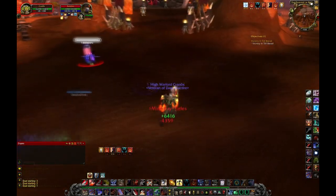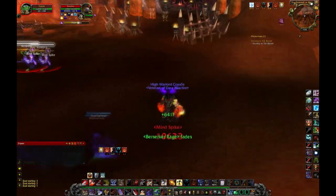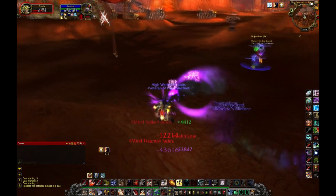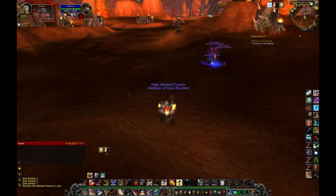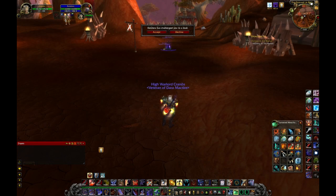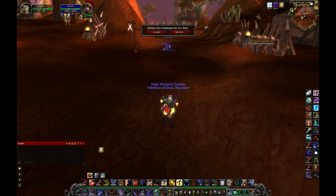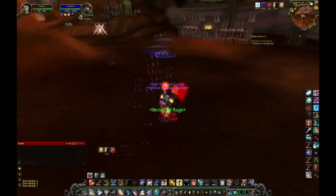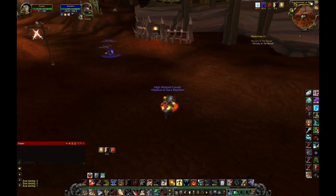Next, I'm going to show you an example of why you need to pop your defensive cooldowns at certain moments. Here is a Shadow Priest completely destroying me because I have no defensives up. Now here is the same Shadow Priest when I pop Shield Wall, Spell Reflect, and everything else — watch the damage mitigation. It's a very big difference. You need to know when to pop this stuff, and Spell Reflect is your friend. Very viable, very needed.